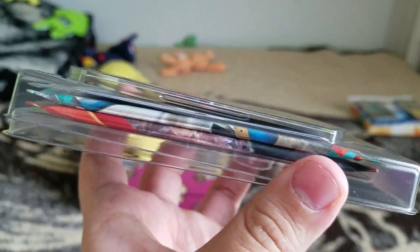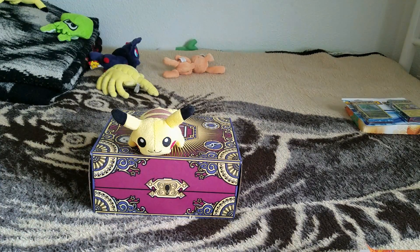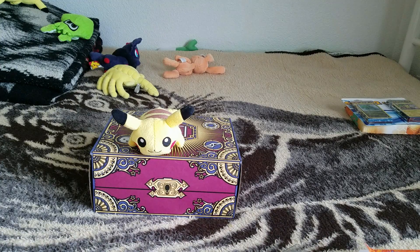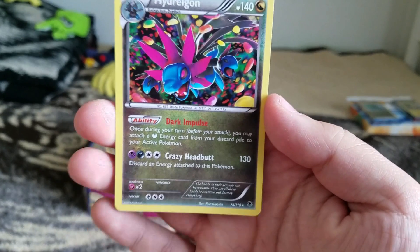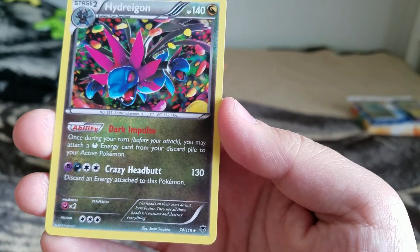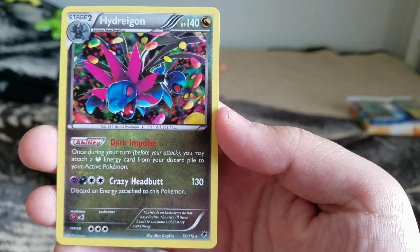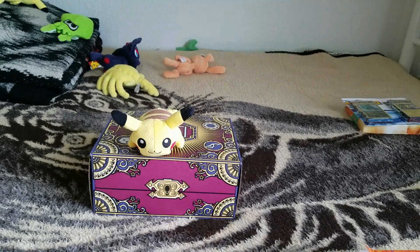You get the three foil cards right here, and it looks like the coin is in the back. For the foil cards, you do get the three dragons mentioned on the box. Here's Hydreigon. It has the ability Dark Impulse: once during your turn, before you attack, you may attach a Dark Energy card from your discard pile to your active Pokemon. I've actually battled against one of these online — I hate them. Dragons are the worst... but also the best.